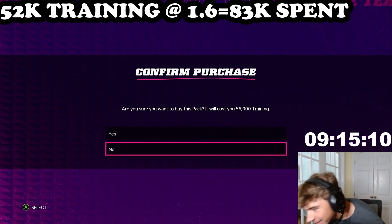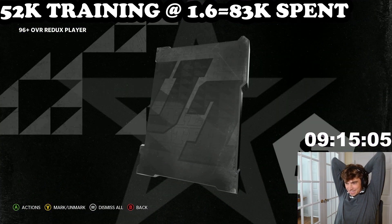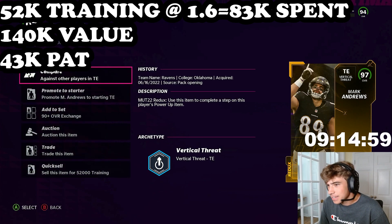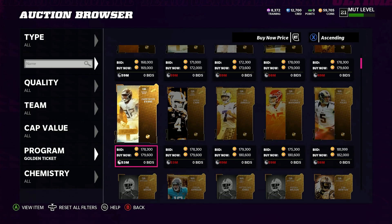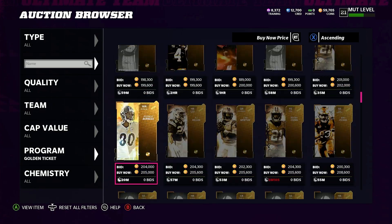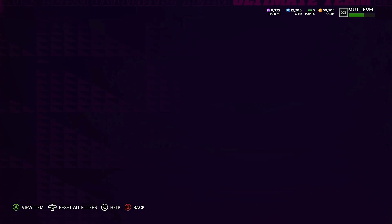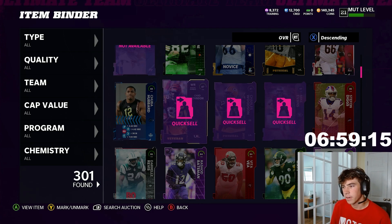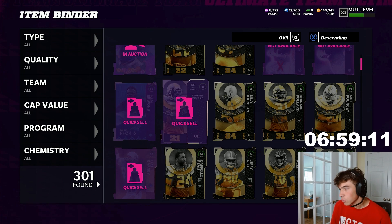We've just hit level 20, and that means we're going to take another risk — the level 20 pack. Please, at least give me a 97. Come on. 97 Mark Andrews! I have no clue how good that is, let's see his price. Wow, that is a dub — major W! Because we're trying to make the absolute most coins we can in 24 hours, there's only one way to maximize our profits. Derrick Henry is 1.5 million coins — it is Friday, we need to pull him. If there was ever an account I believed we could pull Derrick Henry, it's this one.